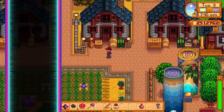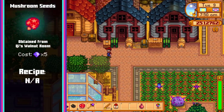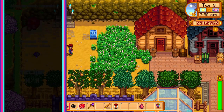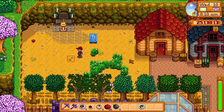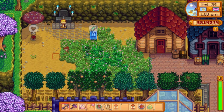Next we have the mushroom tree seeds for 5 gems each. The mushroom seeds allow you to plant mushroom trees anywhere you would plant a normal tree. These trees normally only spawn during a rare fall event and will produce common mushrooms, red mushrooms and purple mushrooms when tapped. This makes it extra valuable to players who choose the fruit bat cave option for their farm as it provides a way for them to obtain mushrooms without going into the mines.